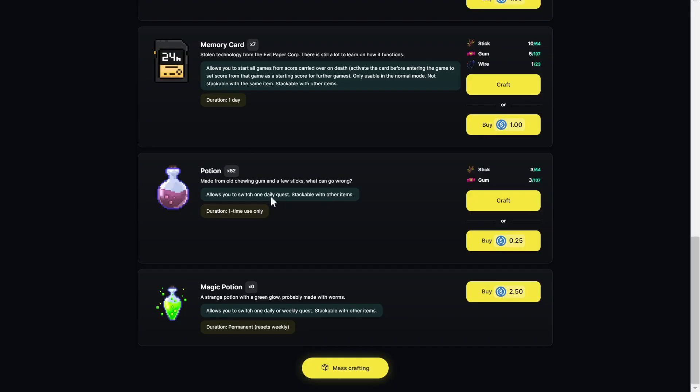We're gonna see the effect that the potions make inside the game. Now we know that we can craft the potions and we can buy the potions. Right now I have 52 of them. These potions here have a one-time use only, so once I use it, I lose it and I cannot use it anymore.